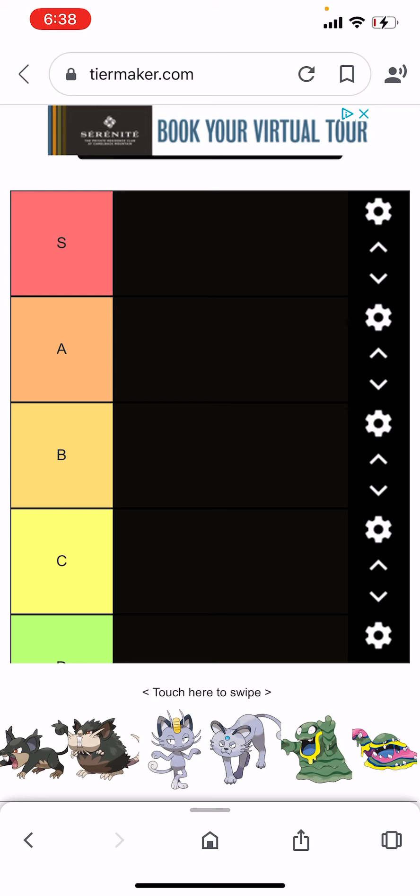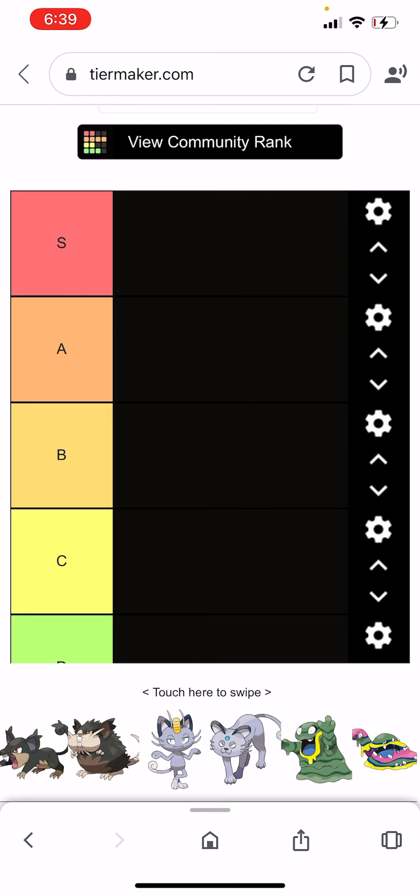There's actually one more tier list after this, but we'll get to that soon. Dark Type Pokémon are cool — also known as the evil type in Japan — they're all so cool.